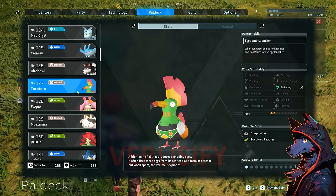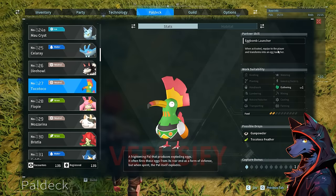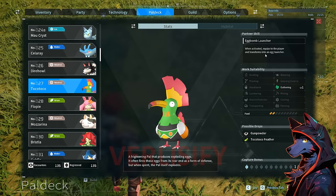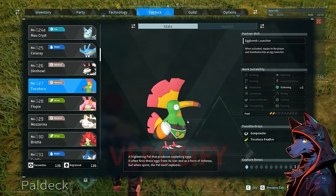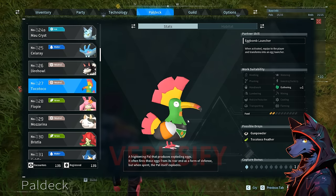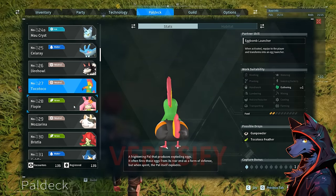Toko Toko: drops gunpowder, which you're going to need for ammunition. Egg bomb launcher — it's an egg launcher when you get the technology upgrade, a saddle basically. I think it's kind of a silly, stupid, derpy looking bird. It's interesting how the animation lines up — it almost has jiggle physics in the deck.